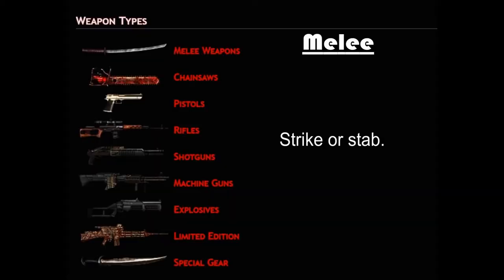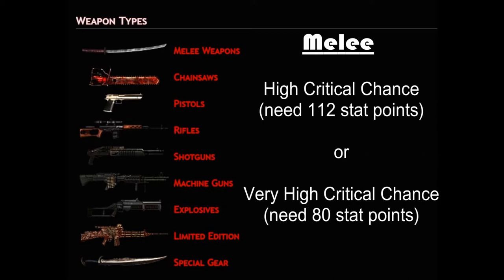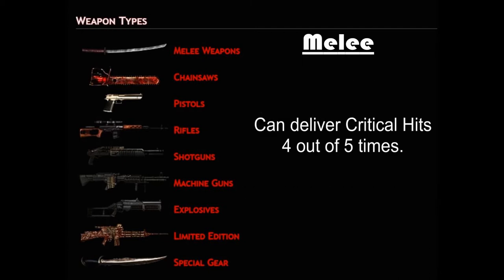First, let's go over a few basics common to all melee weapons. Melee weapons strike or stab zombies. All melee weapons need points added to the critical stat in order to deliver critical hits, which inflict five times as much damage as ordinary hits. Some low-level melee weapons are high critical chance, which means they need 112 stat points in critical hit to be optimized. Most melee weapons are very high critical chance, needing only 80 points in critical hit. Either way, when optimized, melee weapons will deliver critical hits 80% of the time.